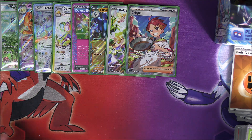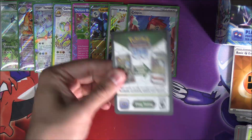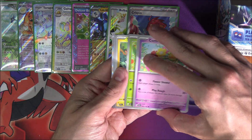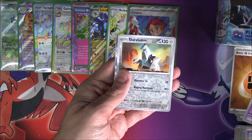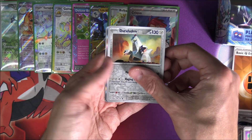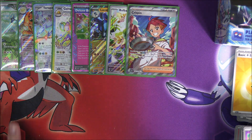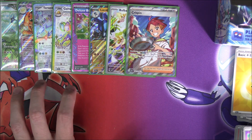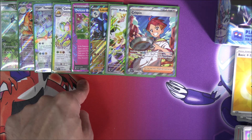Togedamaru, Drifloon, Duraludon, and Ledian is the holo there. Eight pulls so far to start us off: two illustration rares, two Full Arts, two EXs, one Terror, and one Ace Spec. Very interesting start. Let's see how the second half goes. We'll bring out all the rest of these now. The floor is absolutely covered in packs — it's ruined, but it's a lot of fun.